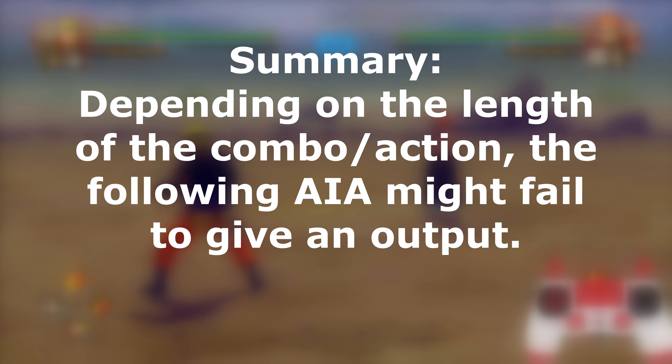And then you have attack, switch, attack — basically you're attacking, you're switching, and then attacking again in the PLS time frame, which means you get to control the character you just switched out of. Now moving on to buffers — you have grab buffer. If you try to grab and switch, nothing will happen — it will just cancel it out. That's where buffers come in: if you do a hit and then grab and then switch, your grab will come out. This relies on AIA — already inputted actions.